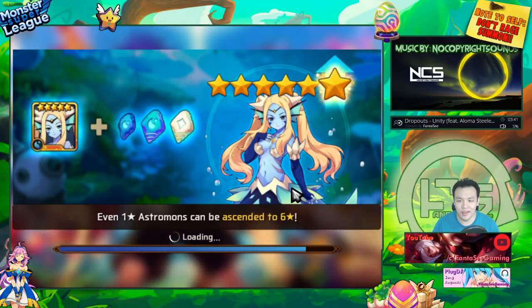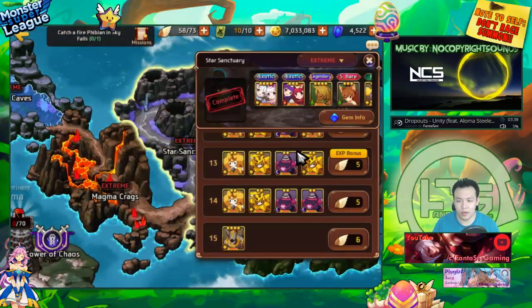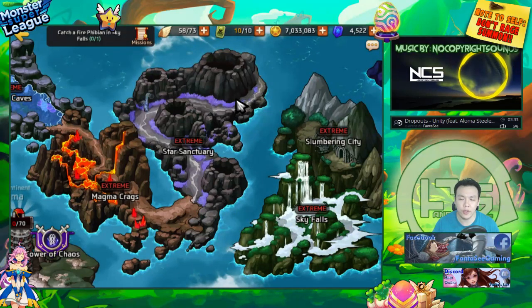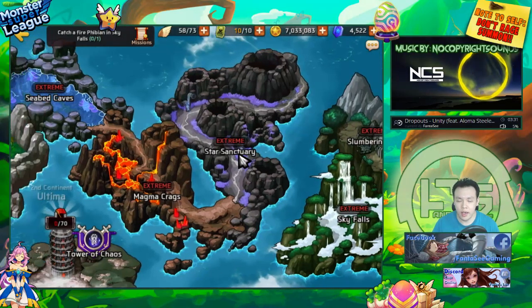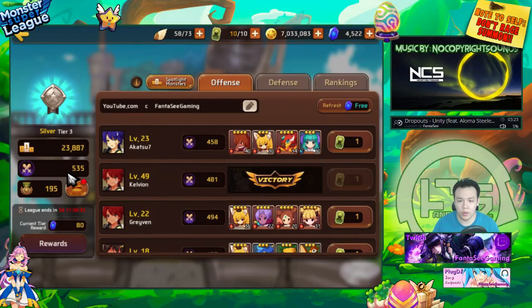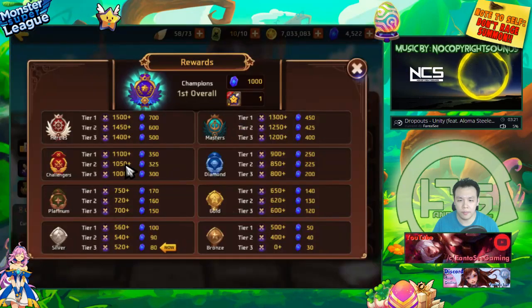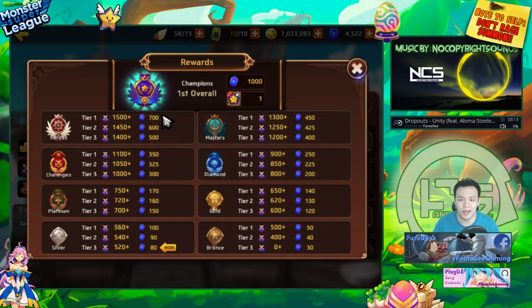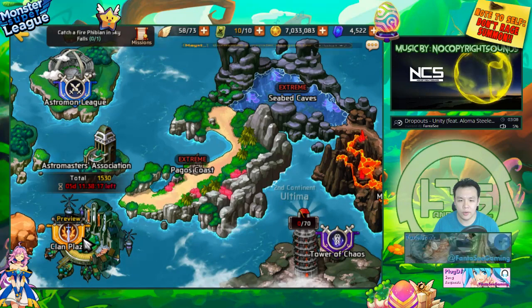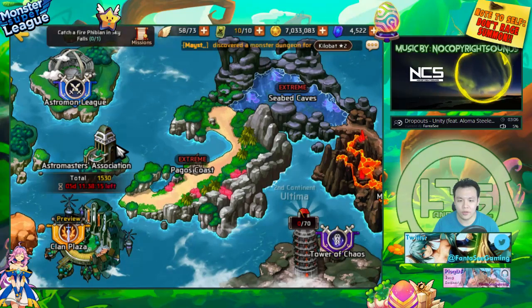Normally I farm Star Sanctuary for dragon sigils. The reason I farm there is because I can basically break even and passively gain astrogems if I don't spend anything. The way I passively gain astrogems is from Astromon League — if I get Heroes One in Astromon League I get 700 astrogems a week, plus about 200 from clan, so roughly 900 astrogems total.